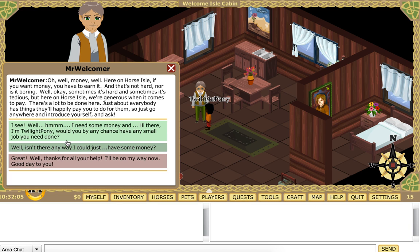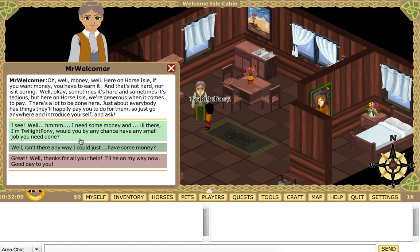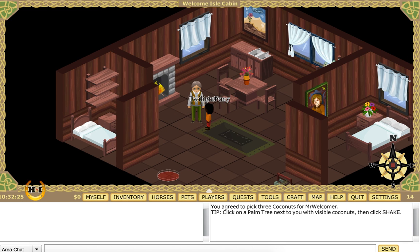I need some money — would you, by any chance, have a small job you need done? Excellent! As it happens, there are a few things I need done. Firstly, could you go out and shake me some coconuts down from the palm trees on the shoreline? I promised my daughter Wanderlost I'd make her a coconut custard pie. It takes three coconuts, so you'd be able to do this. Okay, off I go!